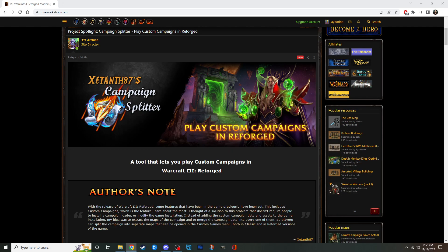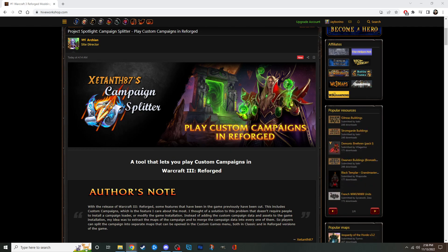One of the most common questions and biggest issues facing Warcraft 3 right now is the inability to play custom campaigns, because they removed the menu to open the old campaign files, which are .w3n. So what Zetanth87 has done is created a tool where you can put the .w3n file — that one consolidated campaign file — into it, and it will split out map files.